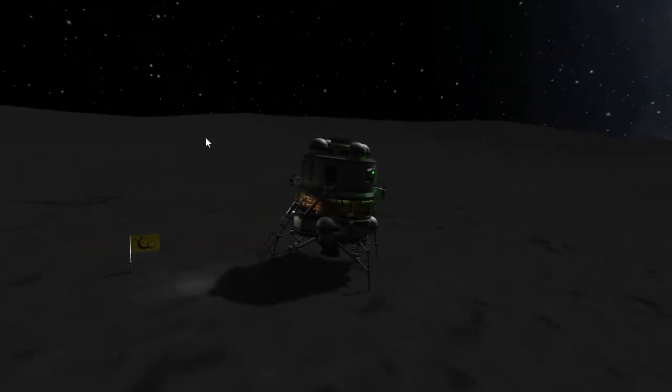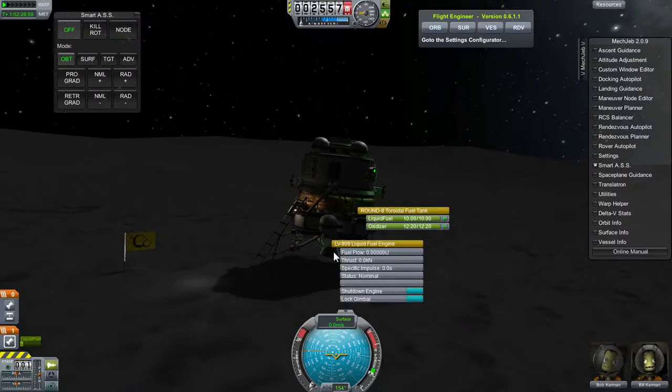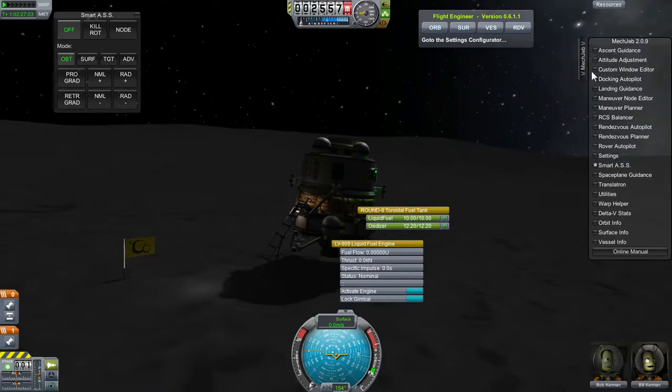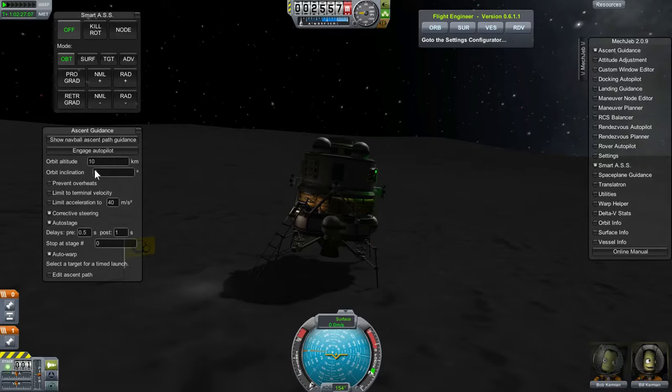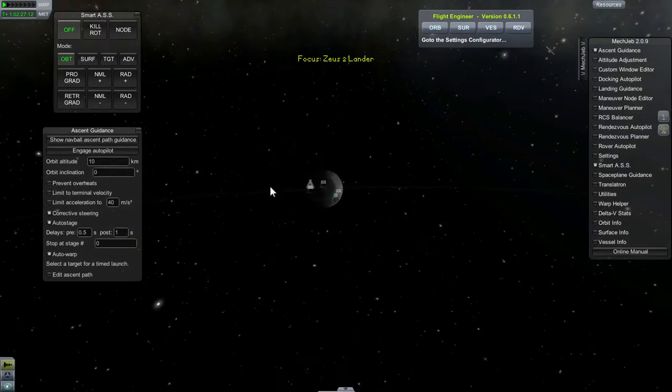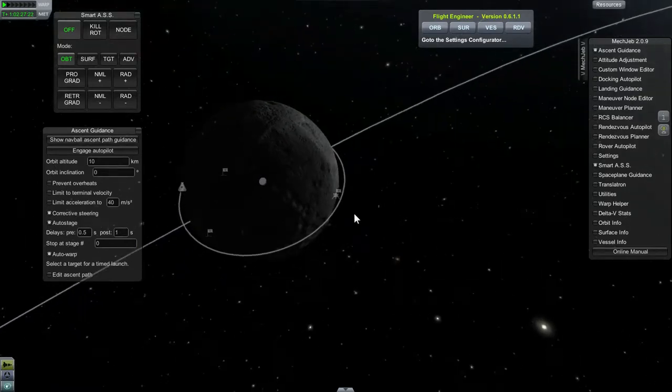Alright, so let's get my UI back. Let's be sure this engine is shut down — now let's shut this engine off. So what we are going to do is use the ascent guidance again. For altitude, we are going to go to 10, because right now the command module is about 20 kilometers out, so we will do 10 to get up so we don't use too much fuel.